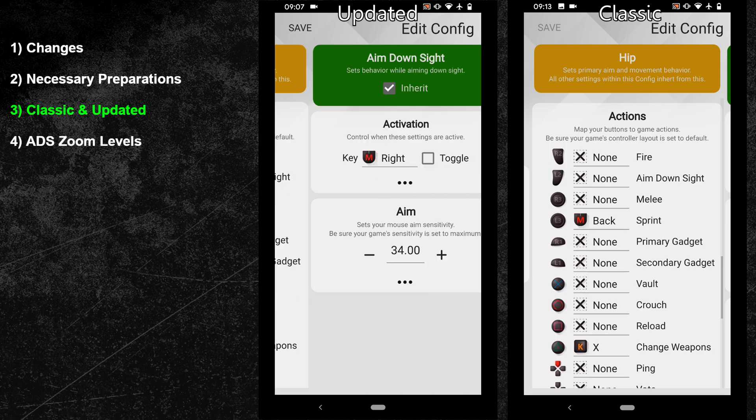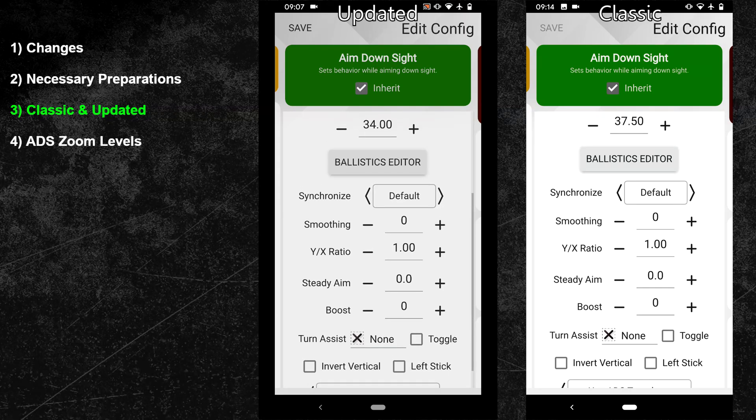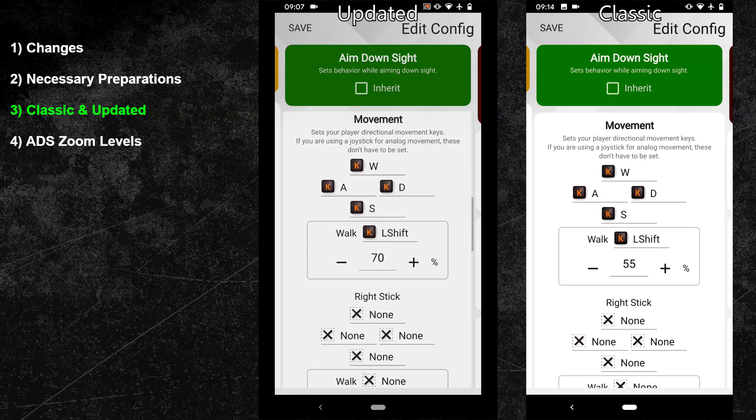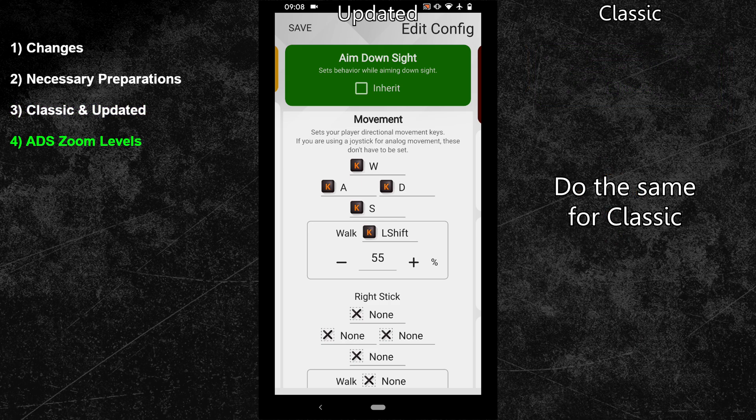Now swipe one more time to the right to enter the ADS configuration. Just like before, adjust your XIM synchronization first — I recommend using the same synchronization as in your hip config to maintain the same mouse feeling, so I will go with Sync Default again for both classic and updated. After that adjust your Aim Down Sight sensitivity: my preferred ADS sensitivity for updated is 34 and for classic it's 37.50. I don't recommend using boost, steady aim, or SAB for ADS settings. At the very top you can untick the inherit box, then scroll down to the movement area to customize your walking percentage — I prefer a slightly slower speed in ADS mode, so I'll go with 55 for both classic and updated.